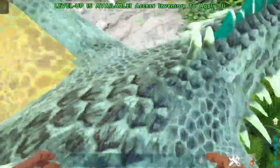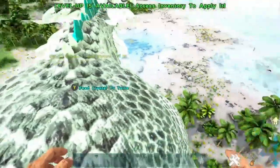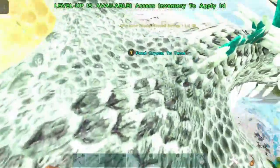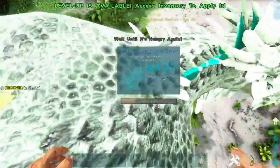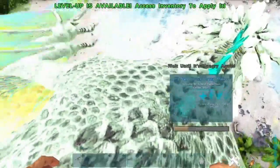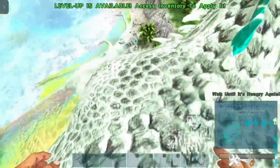Now at level 65 you can see I've got this 'free feed crystal to tame' option. It is lagging around a little bit because of the way you have to be on these things, but you basically just sit on its back, you press the button to feed — whether that's E or F on PC, Y on Xbox, or Triangle on PlayStation by default — and then wait till it's hungry again.